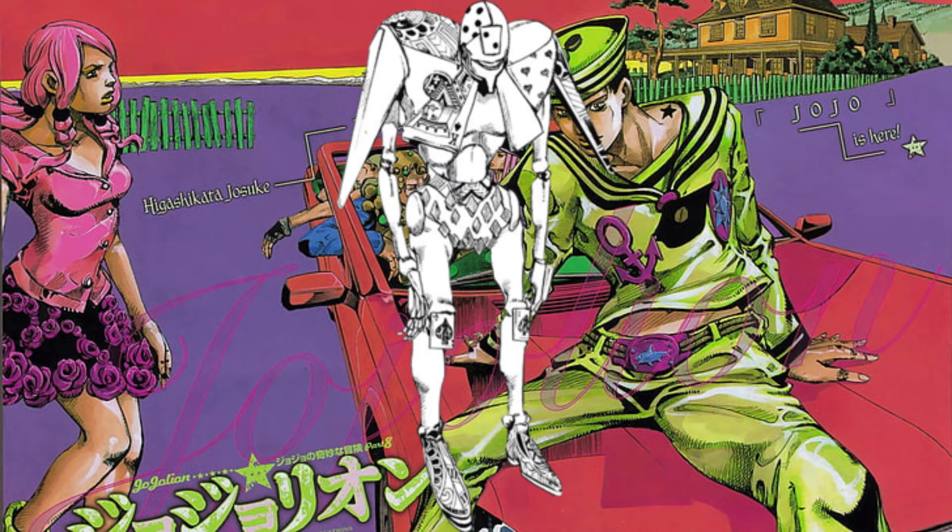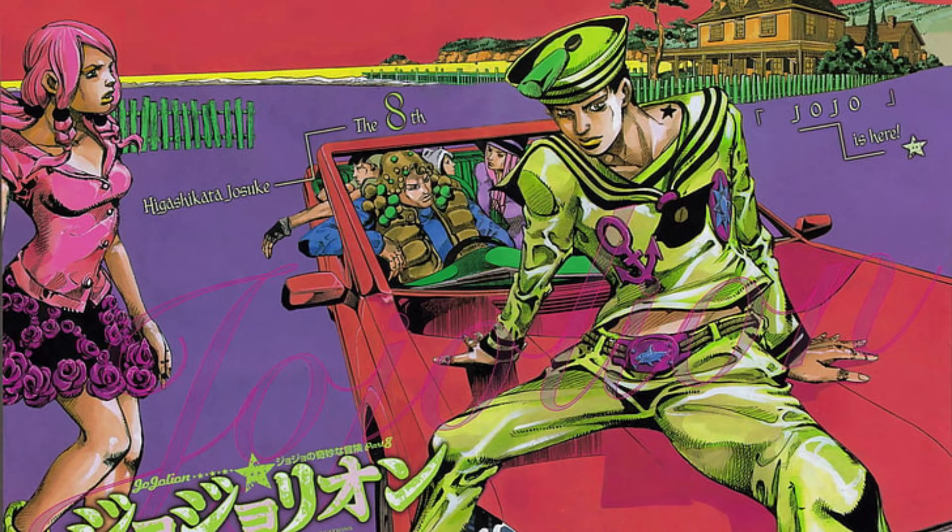The stand has some hearts on its left shoulder and the king of spades and some clubs on its right shoulder. That's all for the stand's appearance.